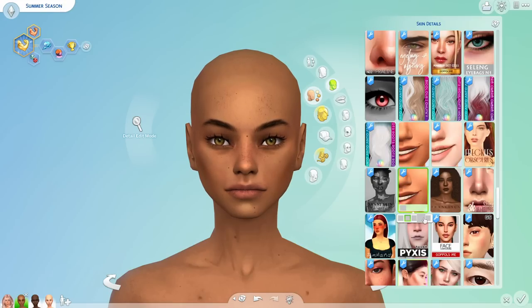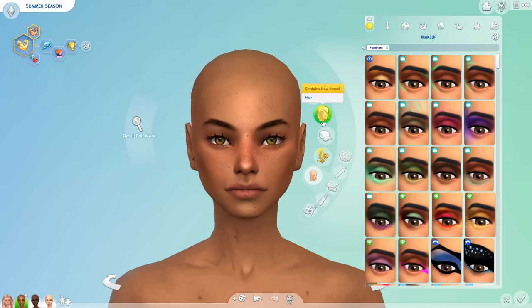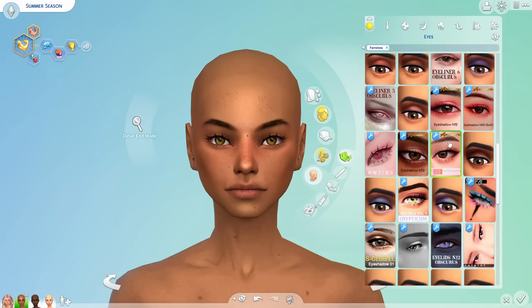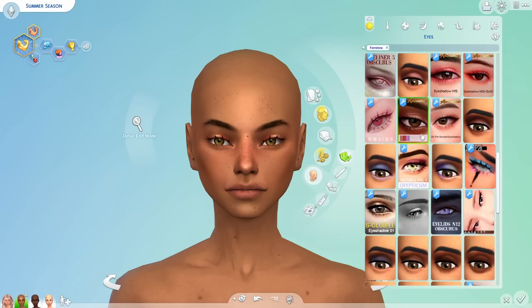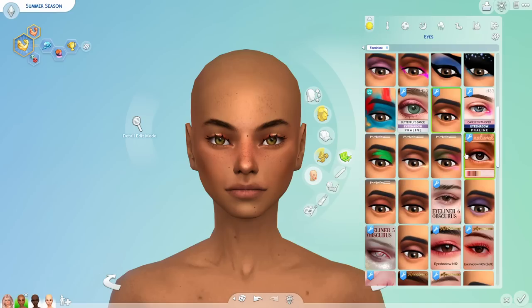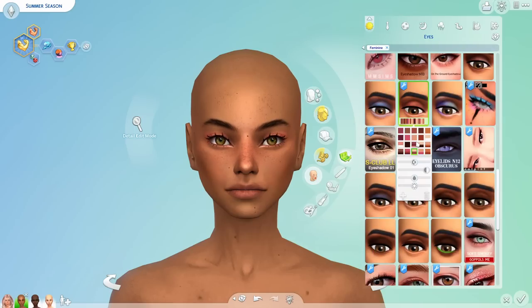Let me chisel those cheekbones and add some moles on her face. Summer looks super realistic — maybe it's her skin details. For makeup, summer is all about orange and yellow — the sun! Maybe some blue too. We're just adding stuff and if it looks good it looks good — wow, that's really pretty.